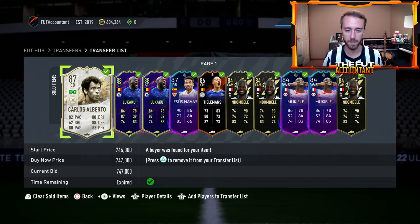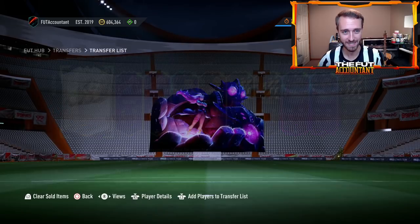I got this Carlos Alberto for 698,000 coins earlier today on stream, sold it for 747,000 literally less than an hour later. This card went up basically 50,000 coins and I made about 15K profit after tax. We'll talk about profit ranges and tax and all that stuff in today's video too.